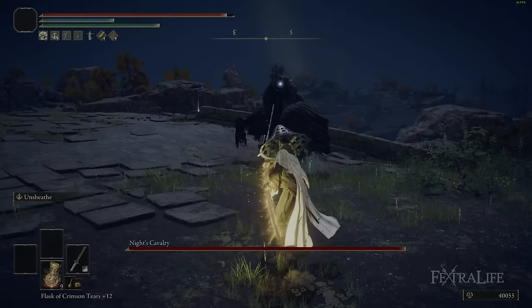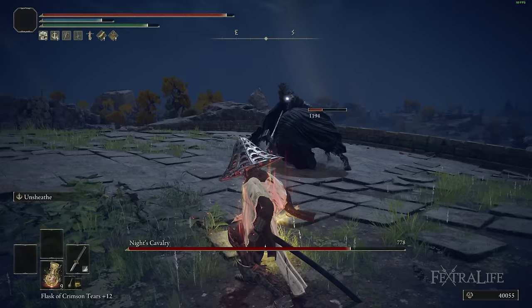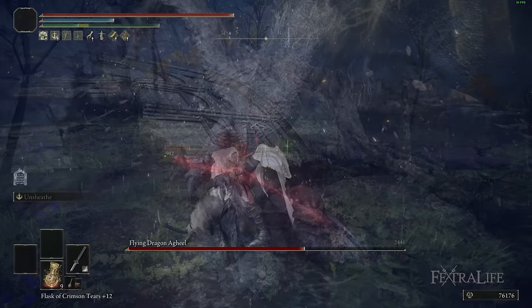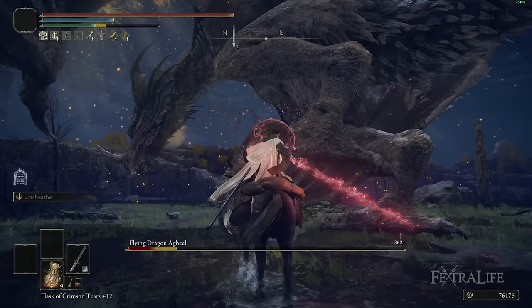That means you're playing this build as a reactionary build at times. On boss fights you can be very aggressive going for R2 staggers, or buffing with blood grease and spamming R1 to trigger blood loss. But if you don't know an enemy or they're very aggressive, you can play defensively — hold L2, wait, and react with either a dodge, R1, or R2. It gives you a lot of variety.